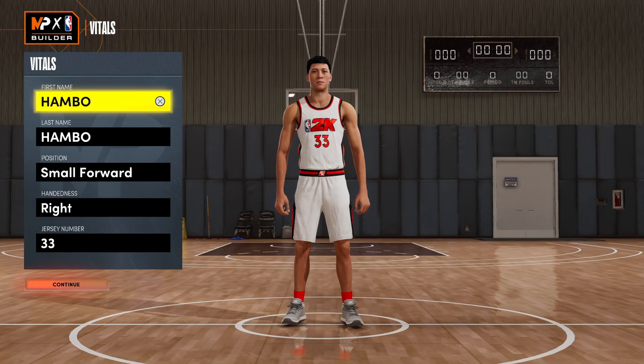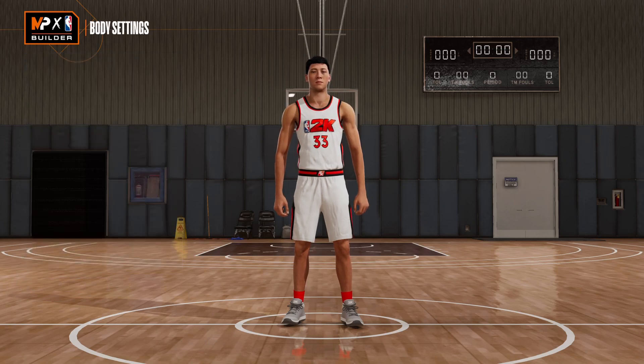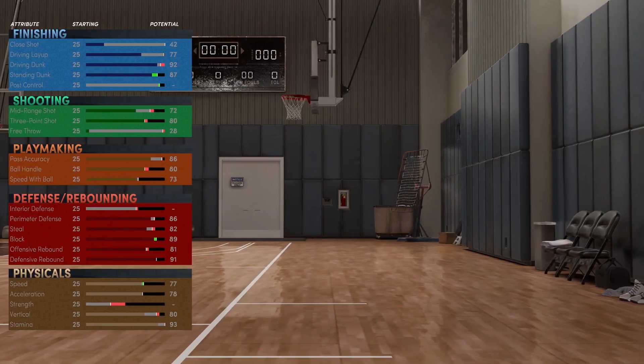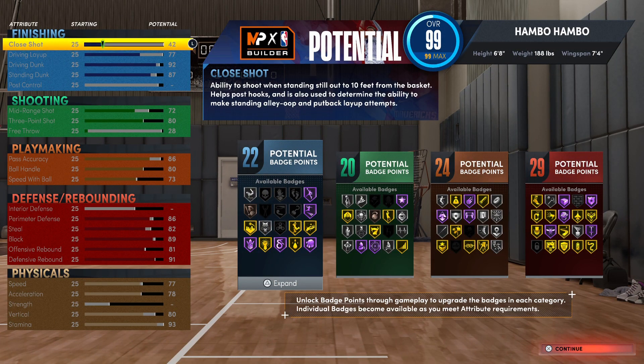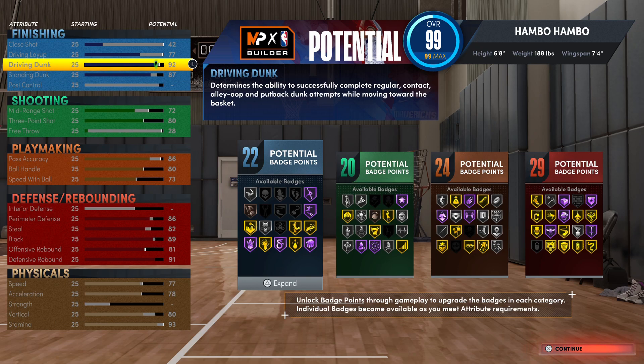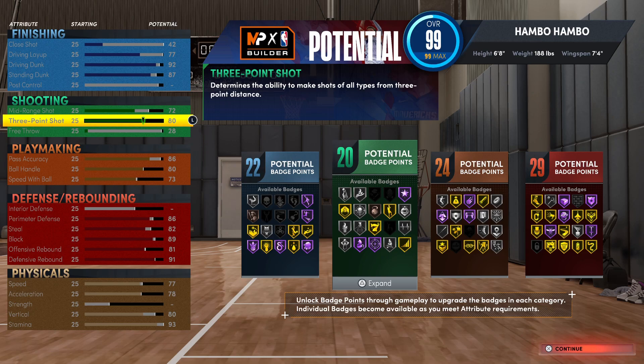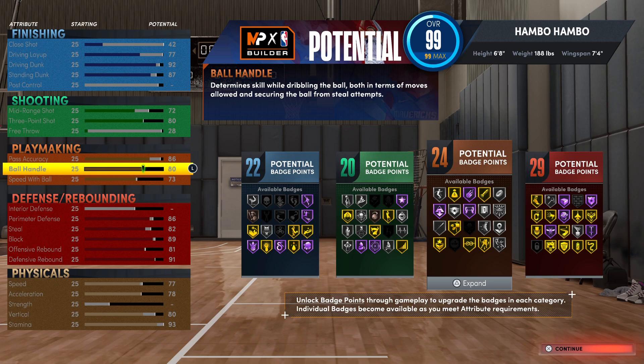Hopping right into the third build of the video — this is going to be a small forward build. For the body settings, I'd recommend going with 6'8", 188 pounds, and 7'4 for the wingspan. For finishing, you guys can see this is very, very good with 22 total finishing badges, as well as elite contact dunks and an 87 standing dunk. This is probably one of the better finishing builds in this video. On to shooting, you guys can see this is quite good — you're going to get an 83 three-pointer and 20 shooting badges, and this build is going to be absolutely knocking down shots if you know your jump shot. Next, moving on to playmaking, this is kind of like a point forward type build. You're going to get 24 playmaking badges, and you're going to be able to facilitate quite well with an 86 pass accuracy. And if you know how to dribble, your movement is going to be quite good as well.